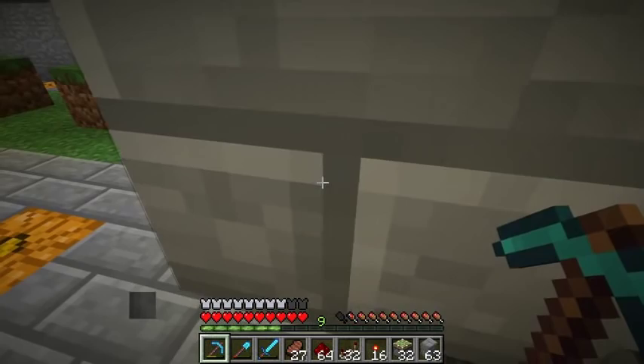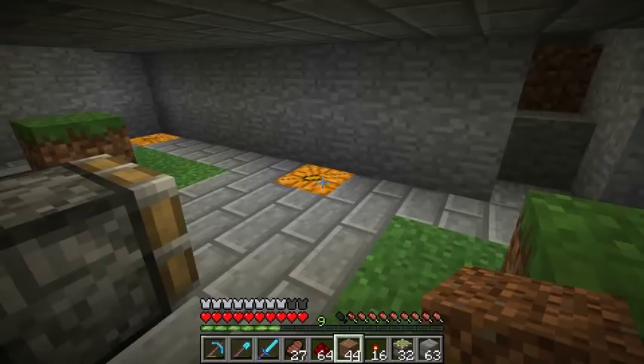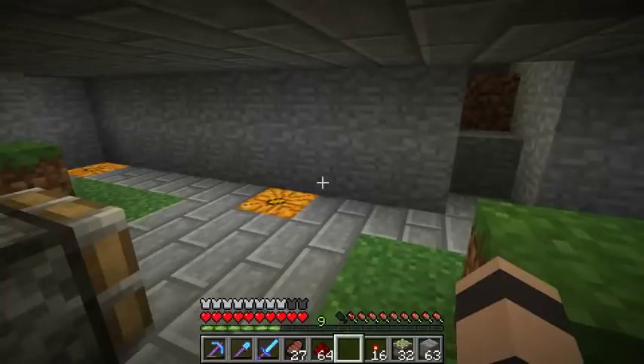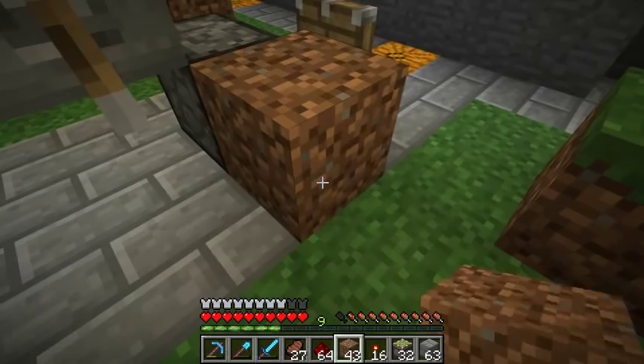If you power a piston diagonally like this, it actually powers the piston but it doesn't update until you put a block next to it. That triggers it - it doesn't matter how many times you do it, it's going to stay extended. The only time you can cause it to retract is if it's unpowered and you cause another update.